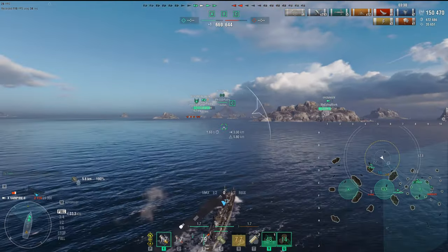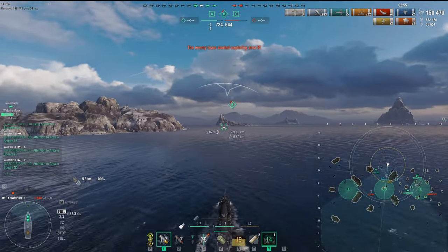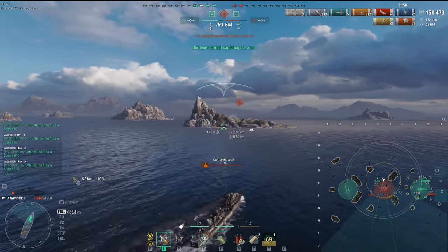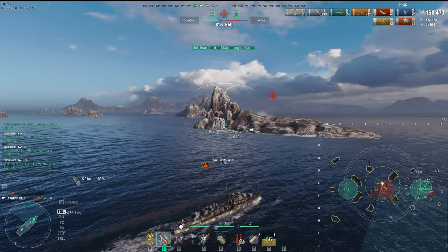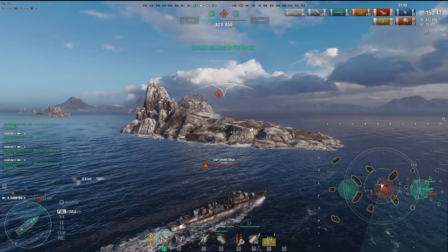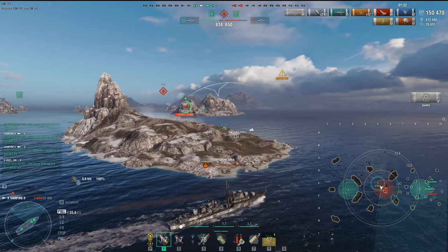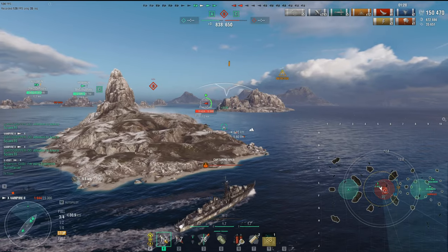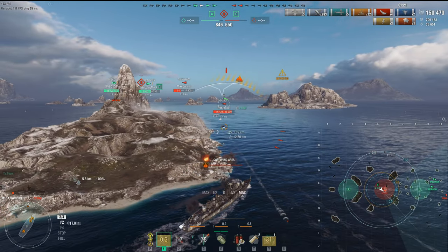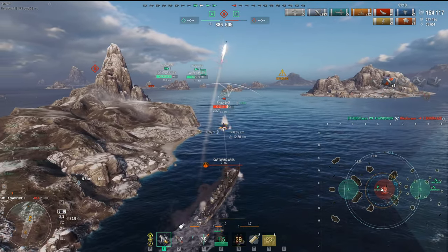Four kills, 150,000 damage. We could still lose this — look at the score: 680 to 644. But nobody's capping for them, so they've lost all their cap points. I know a submarine is somewhere in the middle — RPF located. Submarines have been nerfed: anything within three kilometers means their torpedoes only do around 10% damage. Even though my health is low, within three kilometers he can't really do much. There's the submarine — 16,000 health. There's the first three torpedoes — we're perma-detecting each other by proximity.